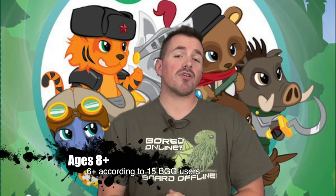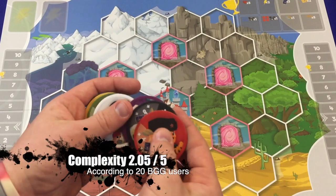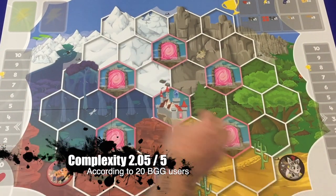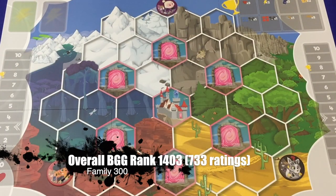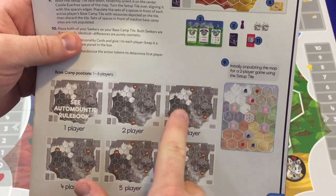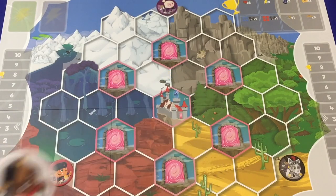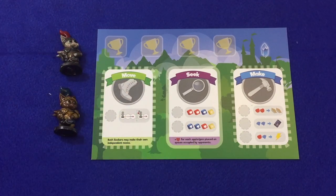Let's get right to the table and learn how to play My Little Scythe. First, each player chooses an animal kingdom and places their chosen color in the appropriate location based on the chart found at the bottom of page three of the rulebook. We're setting up for a three-player game, so the base camps go here, here, and here. Any unused base camps are considered inactive and are returned to the box. Each player then takes a player mat and two seeker minis that match the faction she's chosen.